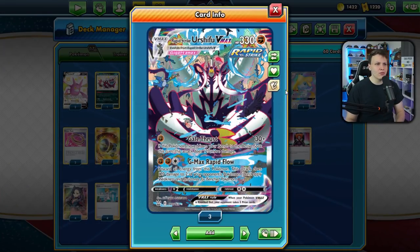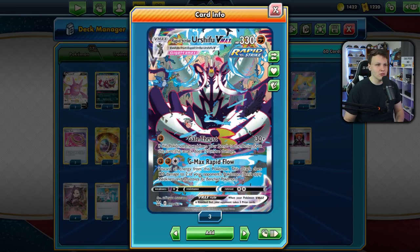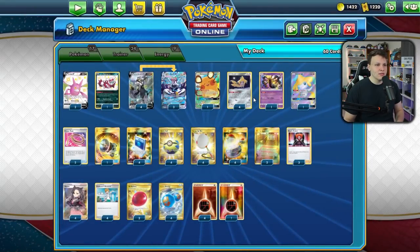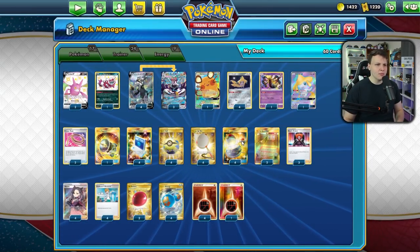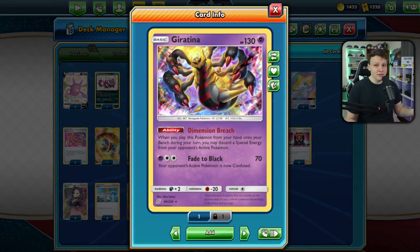One of the main things that holds Urshifu VMAX Rapid Strike back is the fact that a ton of people play Mew, so we can't consistently use G-Max Rapid Flow. We can use it sometimes, but not consistently. We usually can use it enough to keep up with most decks in the meta. One-prize decks can be a little tough, Luke Metal is tough, but we're very good against things like Pikarom and Eternatus.